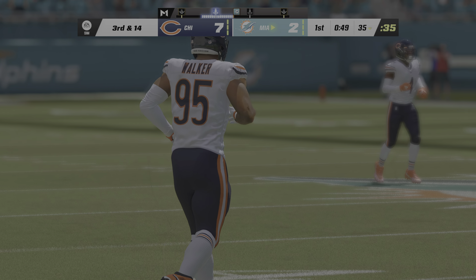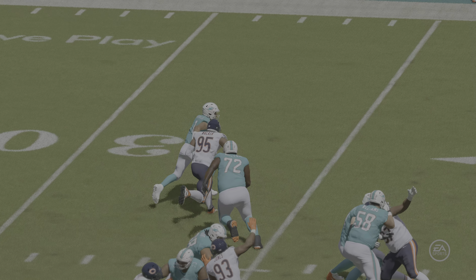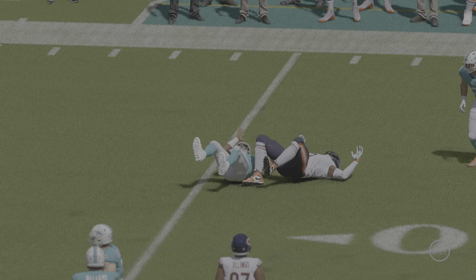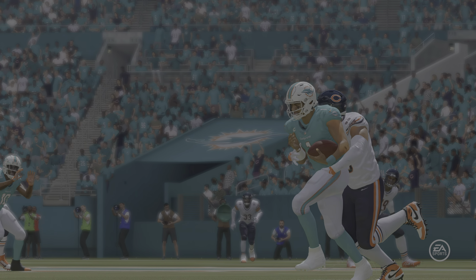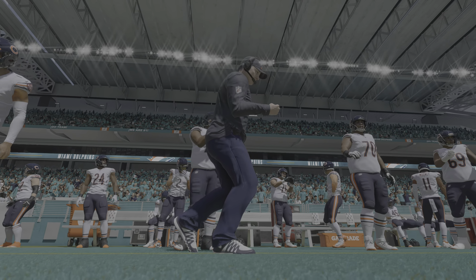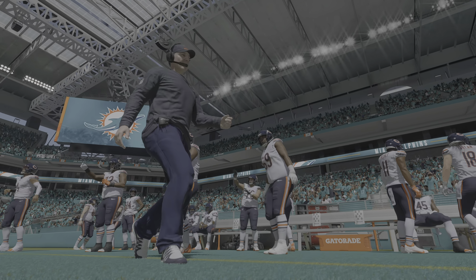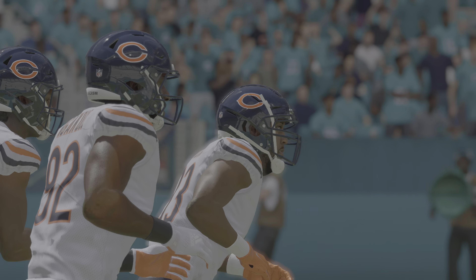DeMarcus Walker credited with a sack — a loss of six. They were coming out of the 4-3 defensively, pressure coming off the right side from the D-line — the blind side of most right-handed quarterbacks. That's why you rely on your left tackle, maybe your highest-paid offensive lineman, to take care of you. That didn't happen.